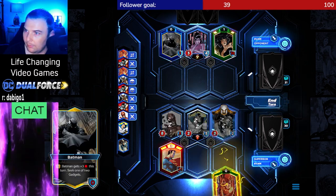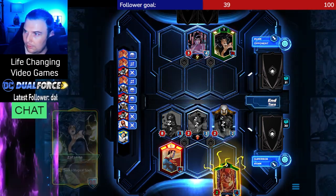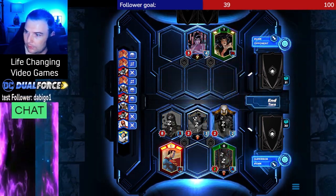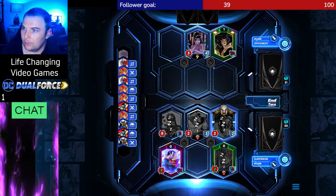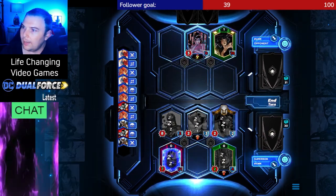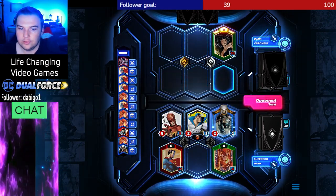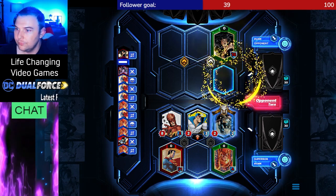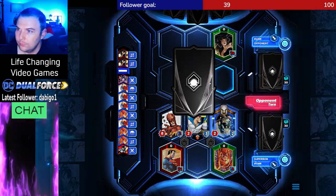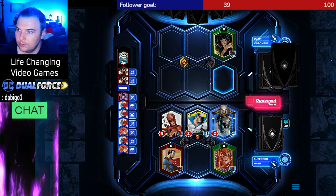I'll choose Flash first. You can knock out Batman — I'll try to knock out. Superman can KO the other card. Alright, and now I think we're in a pretty good position to finish this off. Alright, draw two cards, see what they do with it.